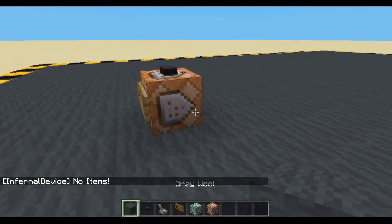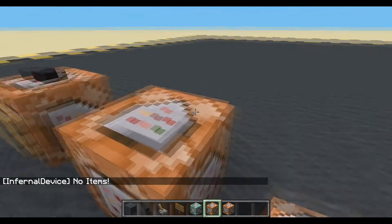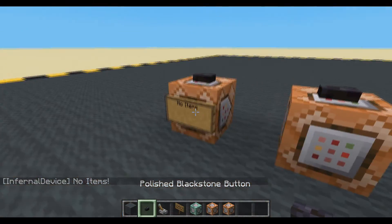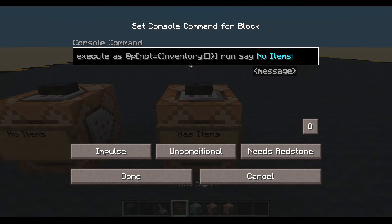And we can change that as well. Let's copy the entire block, pop that down there, copy the sign — 'has items'. And all we need to change is just here: inventory is not equal to. And let's put that as 'has items'.